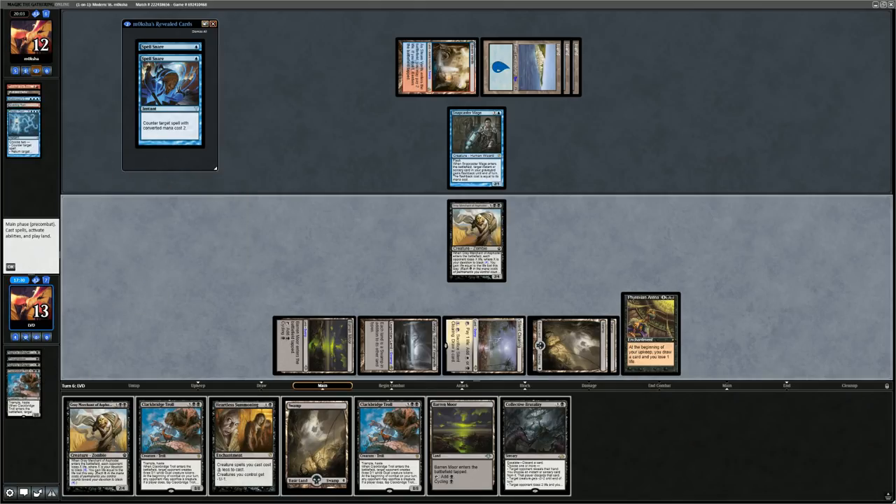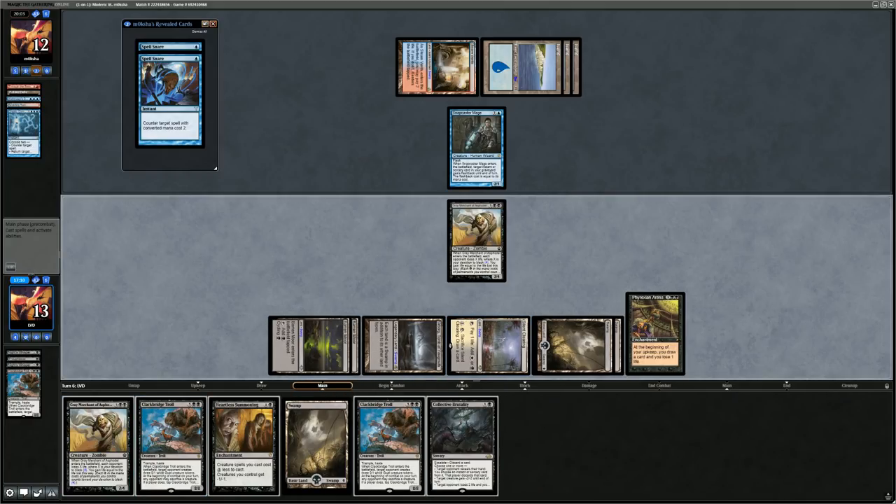And there's the Command. Could cycle Barren Moor or play it in case of missing land drop next turn. Playing it gives the option of Heartless Summoning next turn — if they Spell Snare it, still can play a five-drop afterwards; if it resolves, easier to double spell. Just playing this and saying go.